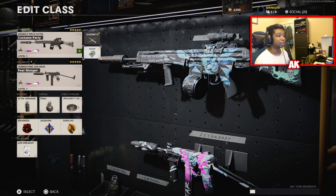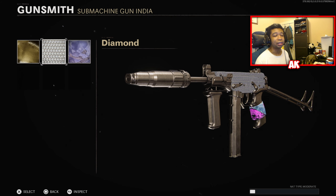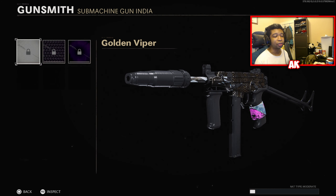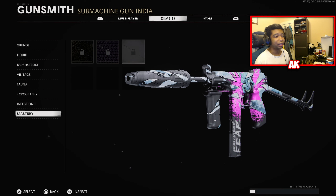For you Camo Grinders on the OTS-9, here is your Gold Camo, the Diamond Camo, and the Dark Matter Ultra. And for you Zombies Grinders, here is the Golden Viper camo, Plague Diamond Camo, and also the Dark Aether camos.